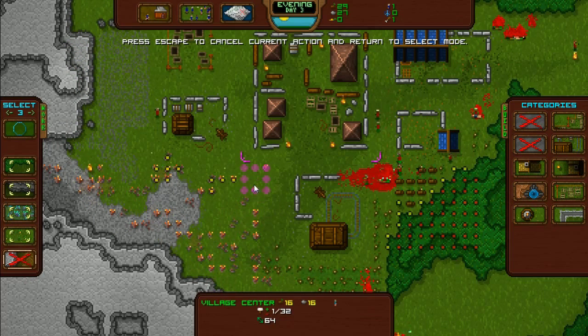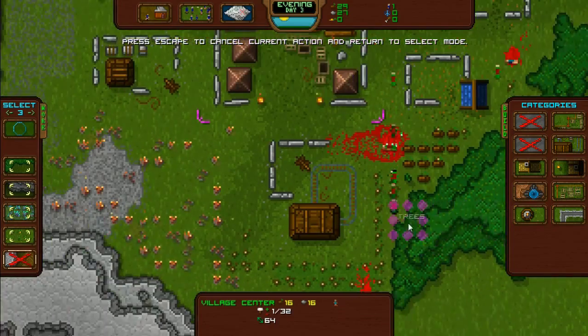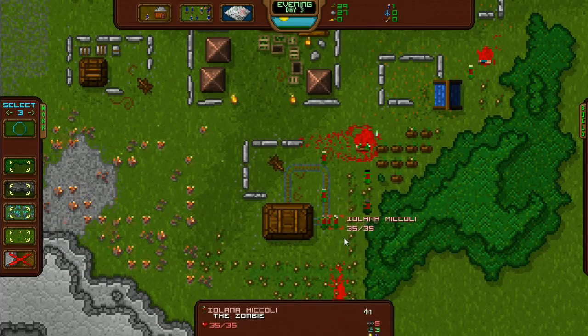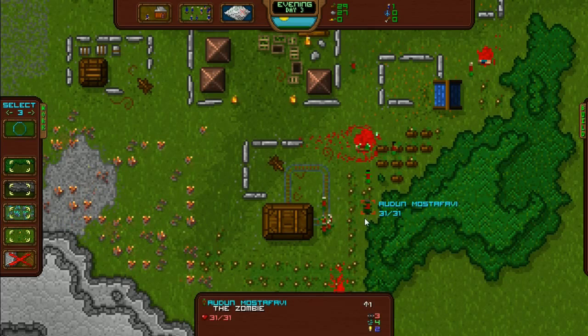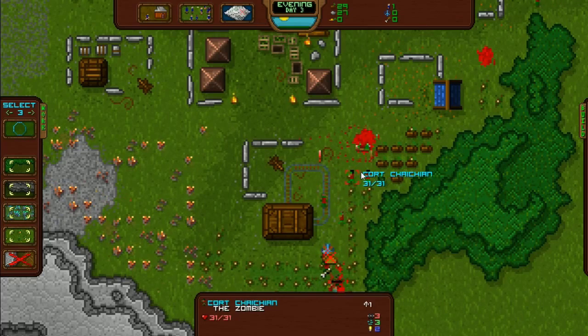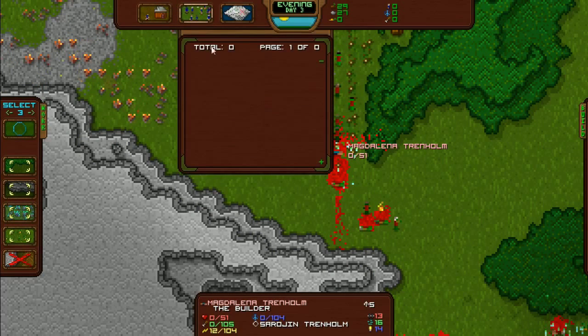Get out of there — where are you? I'll unassign all the work. Oh no, where is he? They're just swarming around — look at this. Day three, evening again. How many of them are there? Level five, level four, level five. That guy's got strength seven. That's my guy — damn it. They're all dead.